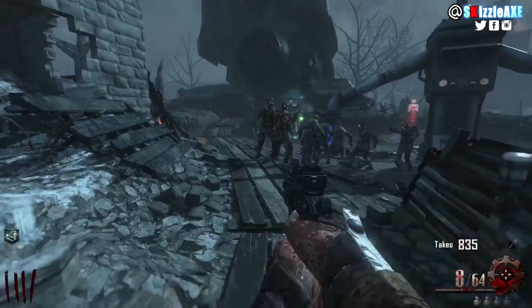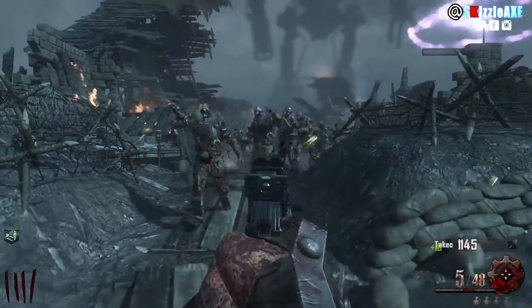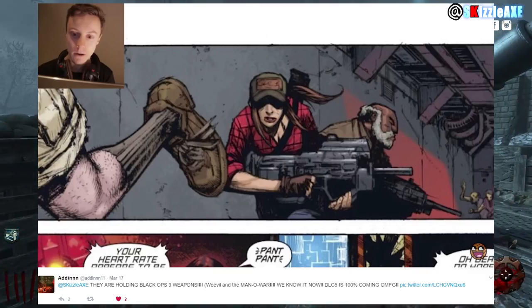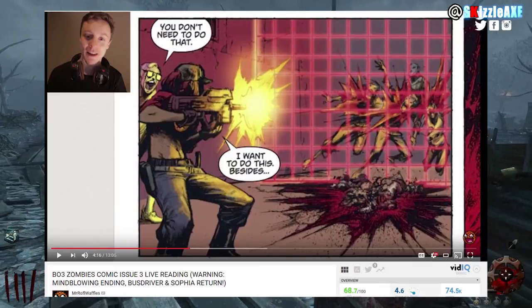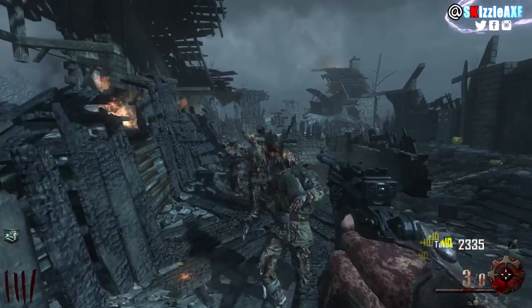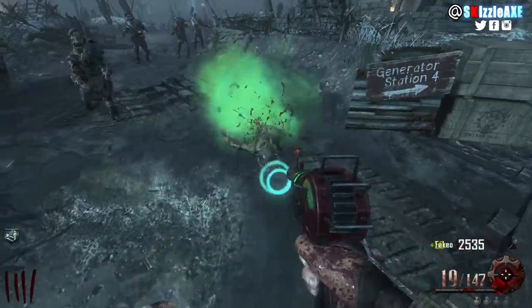A guy on Twitter with the handle 'Edin' — thank you so much for sending this my way — tweeted me showing that the Transit crew is holding Black Ops 3 guns: Rustman is holding Man O' War and Misty is holding the Weevil. That specific video was Mr. Raffle Waffles reading issue 3 of the comic. I actually took a different screenshot where Misty is clearly holding the Weevil. The Transit crew was in Buried, for those who don't know, and this really boggles my mind — why is she teasing Buried, and why is the Transit crew holding Black Ops 3 guns?